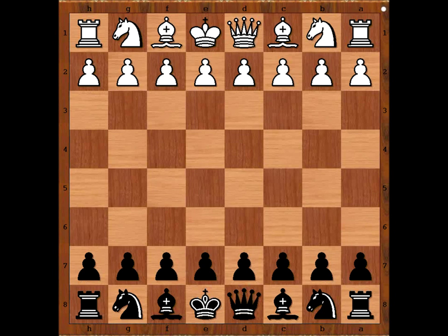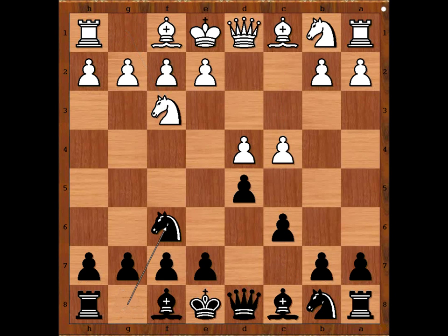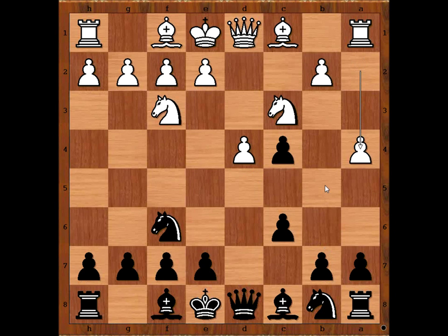White started with d4, d5, c4, c6 intending to play Slav Defense. Knight to f3, knight to f6, knight to c3, d takes on c4 Slav Defense, a4 preventing b5, bishop to f5, bishop to g5.